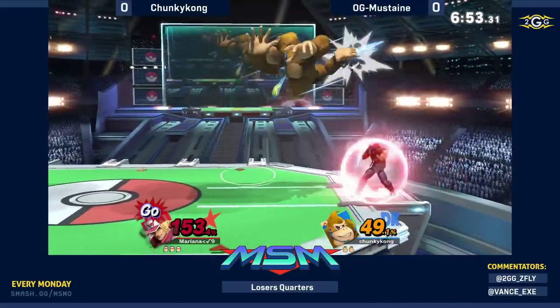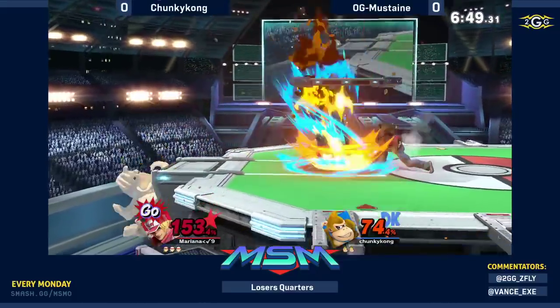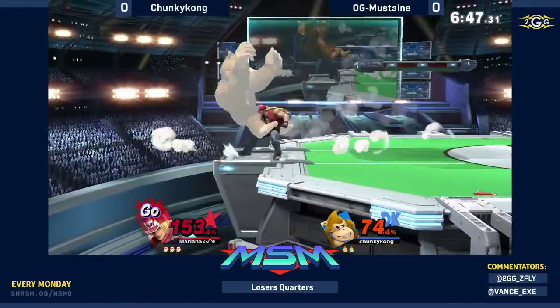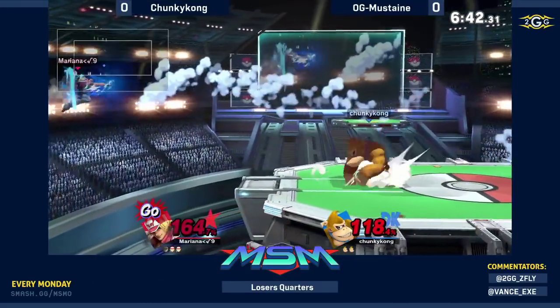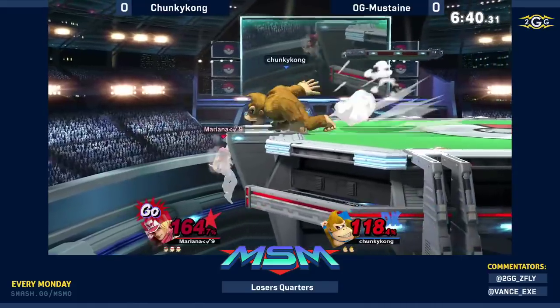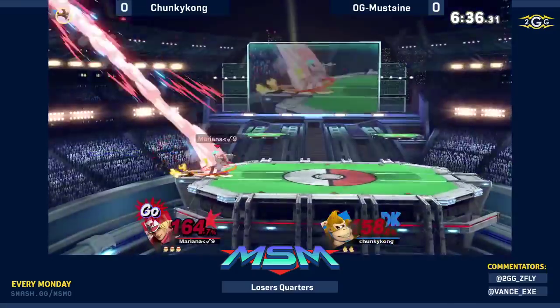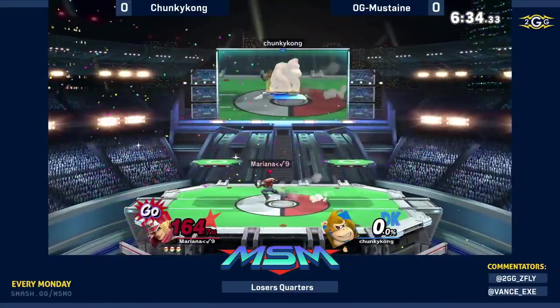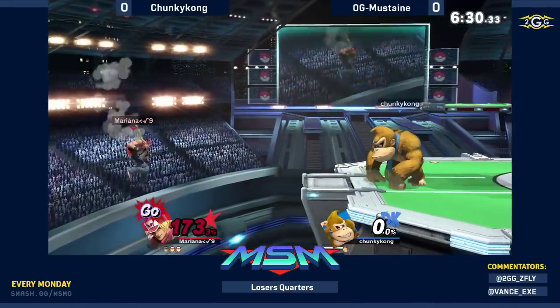Quick easy 50 — forward air, F-tilts, and of course the F-tilt converts into Buster Wolf. It's a snowball: once you see Terry at 164%, you sneeze on him and he will die. But at that point he also gets the snowball — he snowballed two stocks.